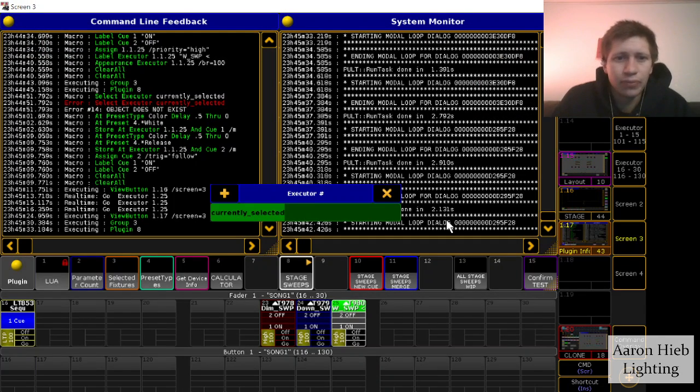Everything is working how it should. Let's try this with some other stuff. Let's take the spots, go to stage sweeps, create a new cue at color, put it at executor 1.28, go 0 through 35 for the delay, change the preset to red, do the same for the second cue, release, and call that 'red sweep across'. That'll sweep red across the rig.